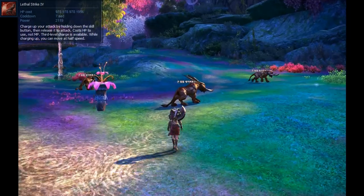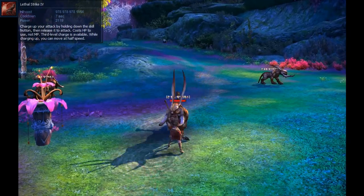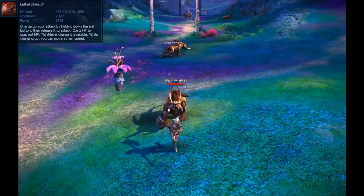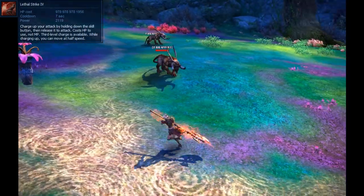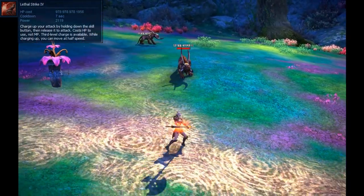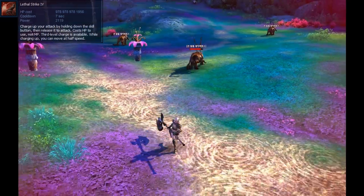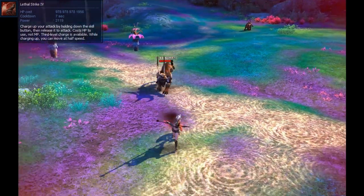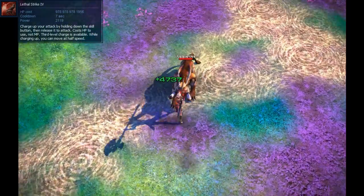Next up is Lethal Strike. Unlike your other attacks, this attack drains health instead of mana when you use it. It also doesn't hit as hard as Thunderstrike, so if you have mana you should avoid using this skill for damage. This skill is good, however, for its gap-closing component. Using it will lunge you forward quickly, so if you have a target that is slightly out of reach, tap this skill fast to get in their face and put pressure on them, but avoid charging it up so that it doesn't eat too much of your health.